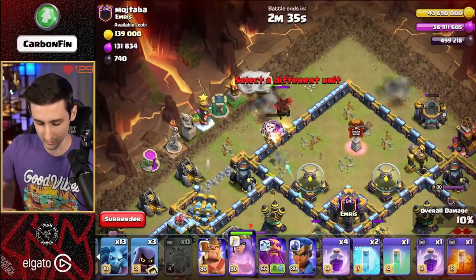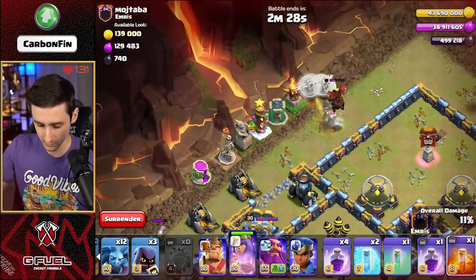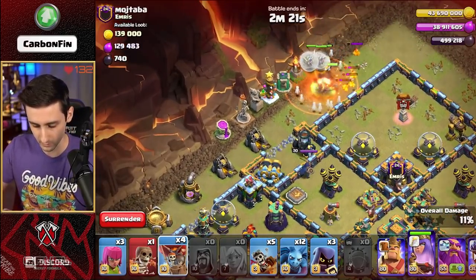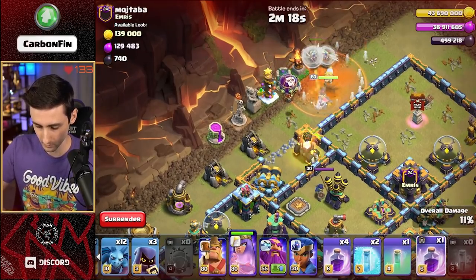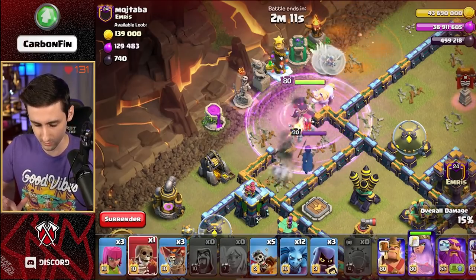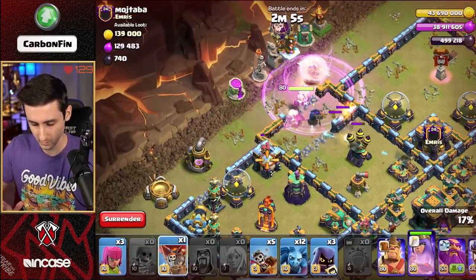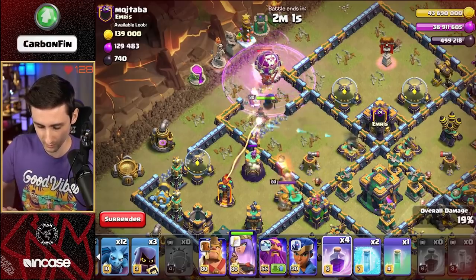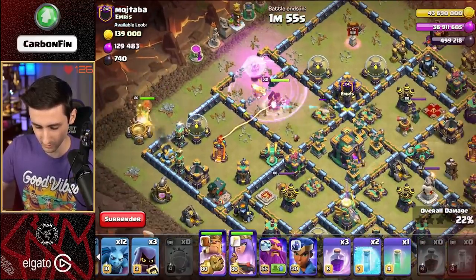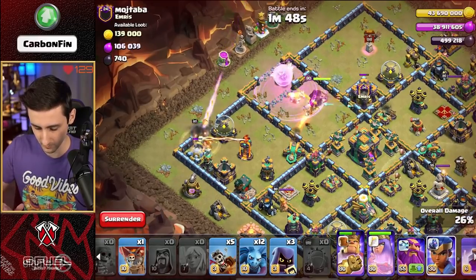Let's drop the healers onto this queen - she'll take care of this. That super wall break over here. Drop a minion like this. We're easily pushing through this CC right here. We can drop another balloon right into this section. I'm going to drop the furthest rage on here first. Let's go ahead and drop another super wall break here, drop a balloon. The queen should step in - another balloon for this charge. While the queen's tanking that, let's push the king into here. The king's moving in.